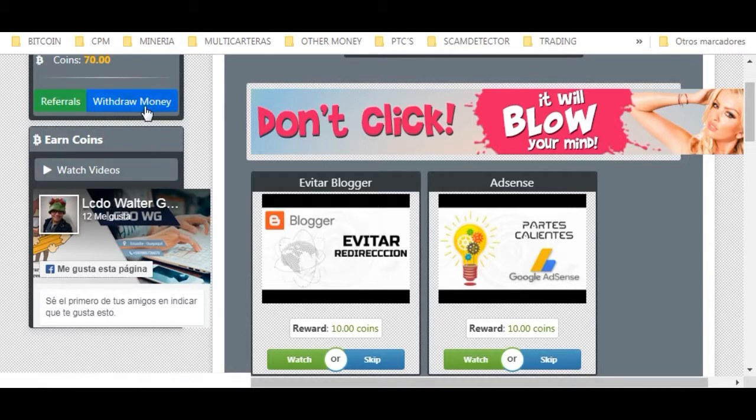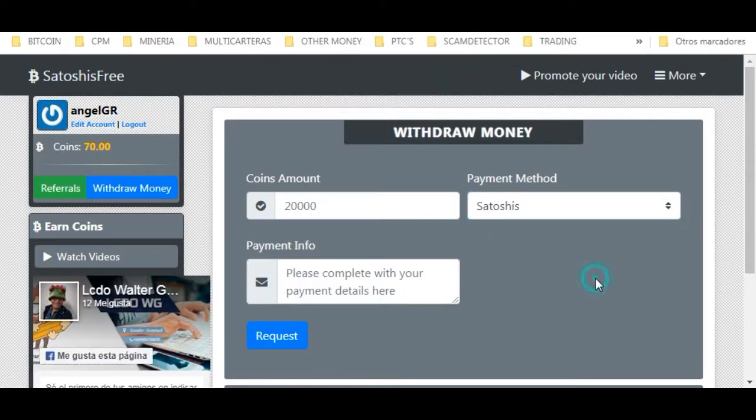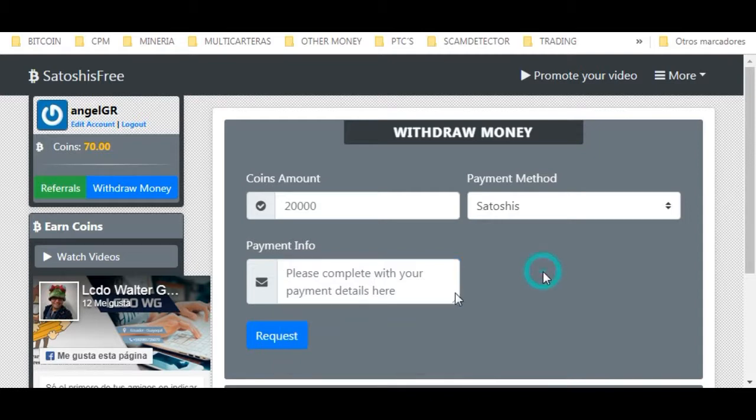And if you simply want the Satoshis for personal use, just go to 'Withdraw Money.' The minimum is 20,000, and the method is Satoshis — right now there is no other option. Here you complete your payment details, and by clicking there you manage your wallet. Simply click 'Request' and they will automatically send your Satoshis. The transfers are immediate, and you will receive them the same day you requested them.